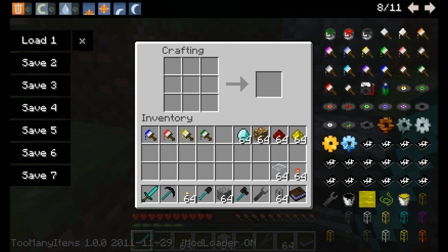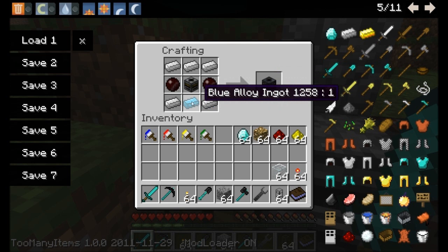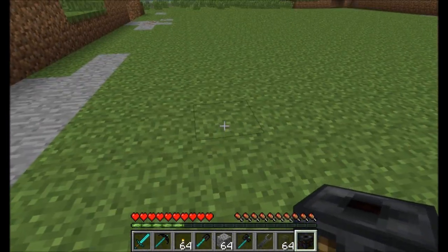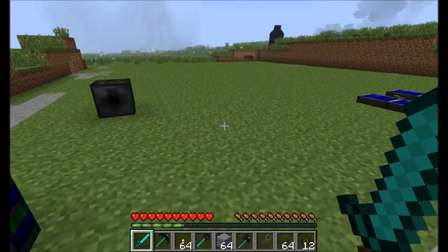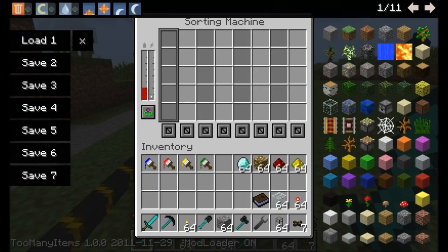Sorting machines are pretty awesome. We've got our filter, a couple of red-doped wafers, some blue alloy ingots — this machine requires bluetricity power — and some iron ingots. Let's go ahead and take our sorting machine and place it on the ground. Now where's my blue alloy wire? Let's hook up our blue alloy wire to our battery, and we'll see that this guy will quickly start filling up with power. You're going to look at this interface and say, what's going on here? This thing looks complicated — but don't worry, it's pretty easy.